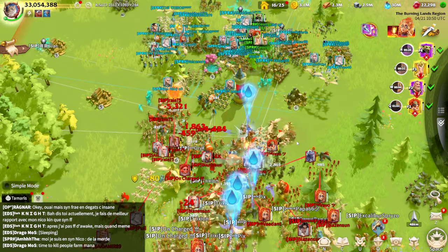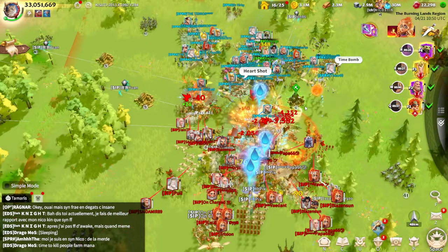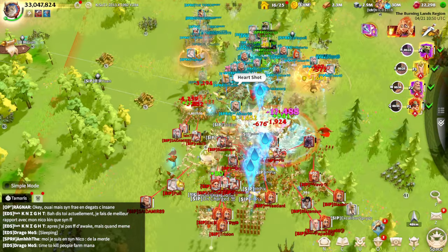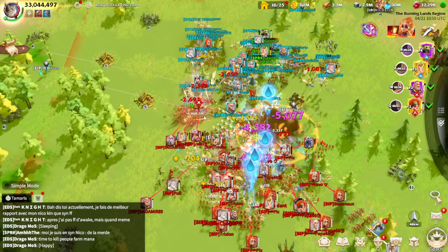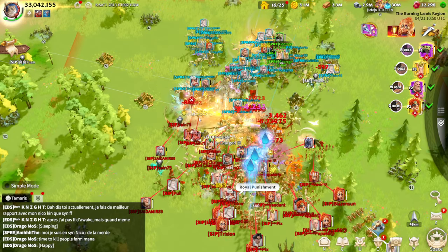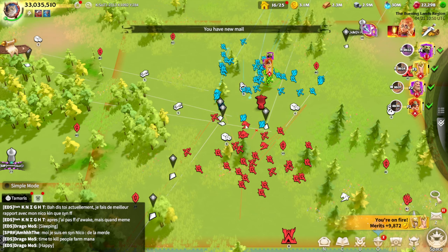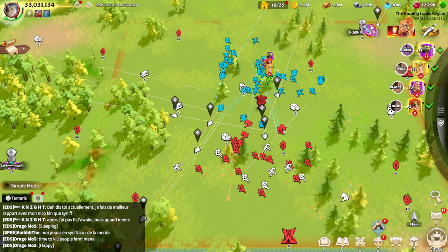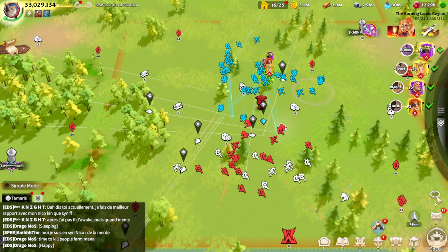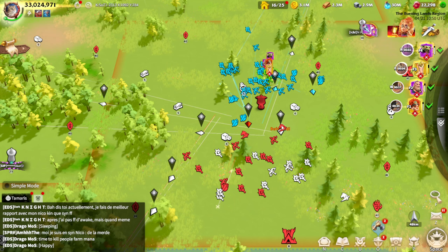They have been trying to destroy our fort for a while already. They have been trying to build their fort in Zone 1. They don't have any movement in terms of progressing to other zones, because we were allies at first, but they attacked us in the back, and for now we are not letting them cross even the starting zone.